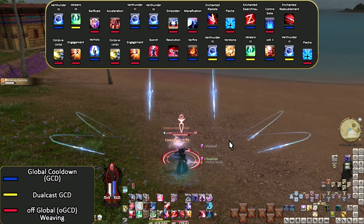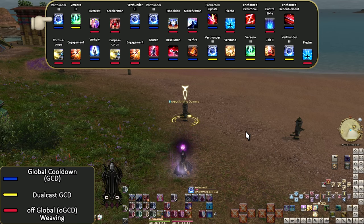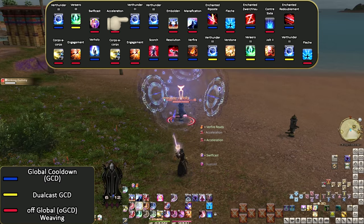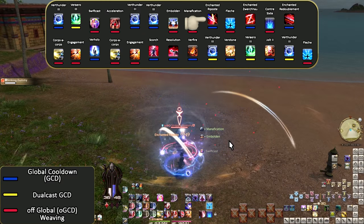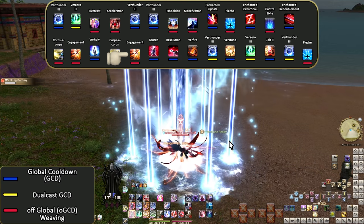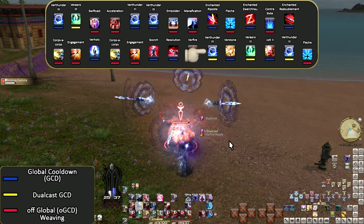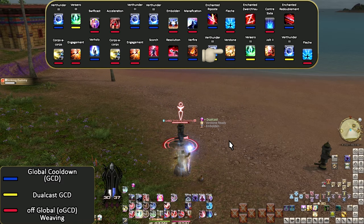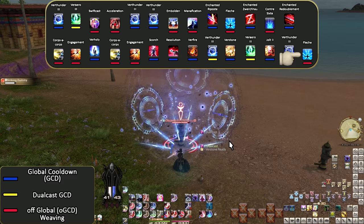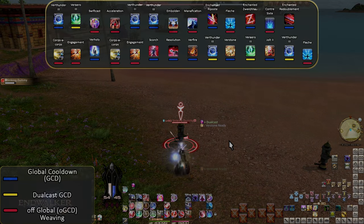Final level 90 karaoke opener: Verthunder III, Verarrow III, Swiftcast, Acceleration, Verthunder III, Verthunder III, Embolden, Manification, Enchanted Riposte, Fleche, Enchanted Zwerchhau, Contre Sixte, Enchanted Redoublement, Corps-a-corps, Engagement, Verholy, Corps-a-corps, Engagement, Scorch, Resolution, Verfire, Verthunder III, Verthunder III, Verstone, Verarrow III, Jolt II, Verthunder III, Fleche. That's Red Mage — fairly simple but fun, smooth, flexible, and with important utility in the most extreme emergencies.